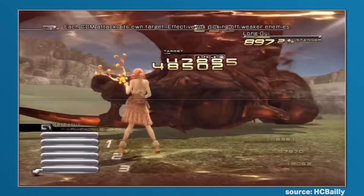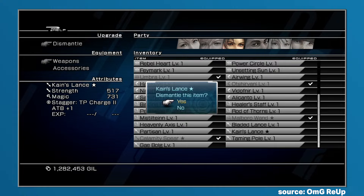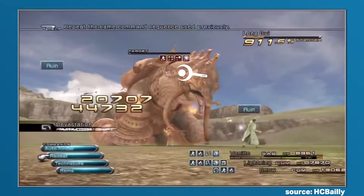The only other way to get a Trapezohedron is to dismantle powerful weapons, but even though you are guaranteed to get the catalyst from this method, it also costs 1.5 million gil to proceed with the dismantling process, so it's not too different from just farming the 2 million gil and hoping you get lucky along the way.